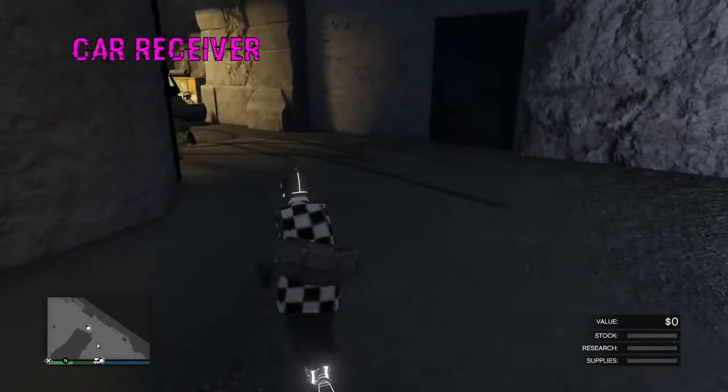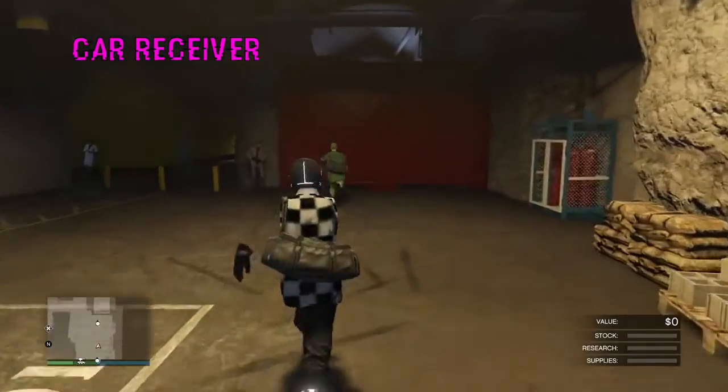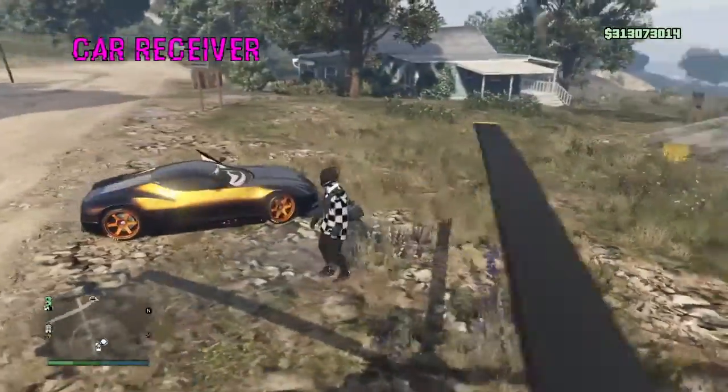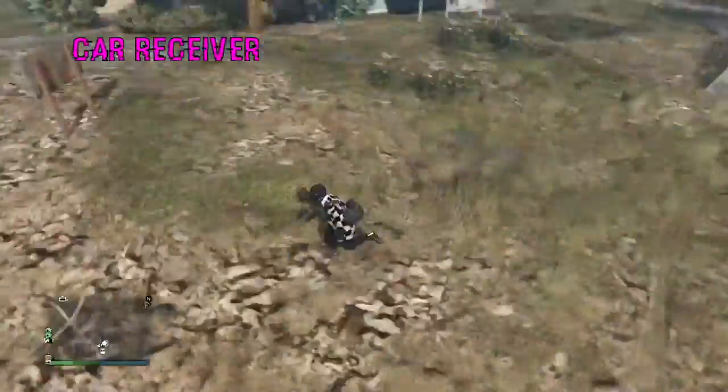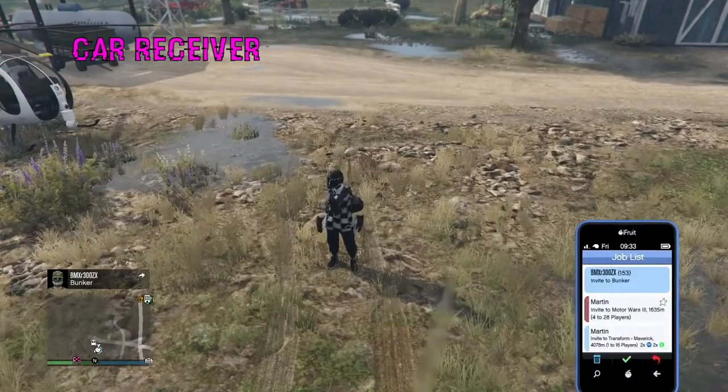We're all going to run outside now. The car giver — BMX in this scenario — is going to grab his vehicle and drive it into his bunker. So we're all running outside of Friend Two's bunker. Once we're all outside, the car giver gets his car — he's giving me this Cyclone — and drives it into his bunker. Once he drives it in, he's going to send us invites. We're all going to go into the car giver's bunker and get this car glitched in there the same way we did the RH8. The owner of the car is always the one starting up the job.